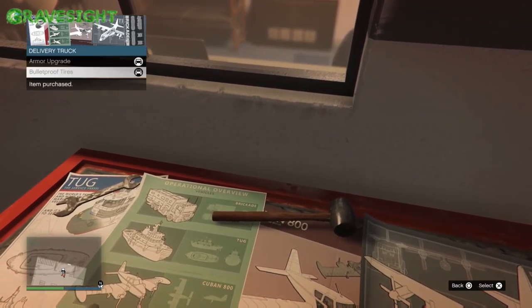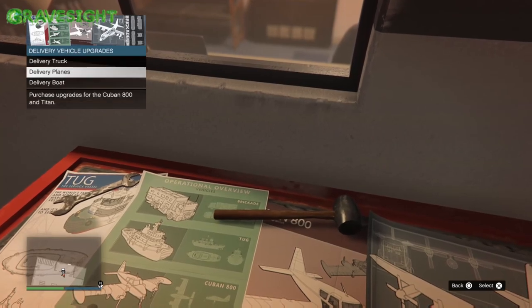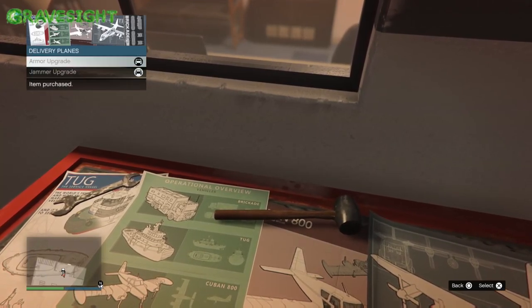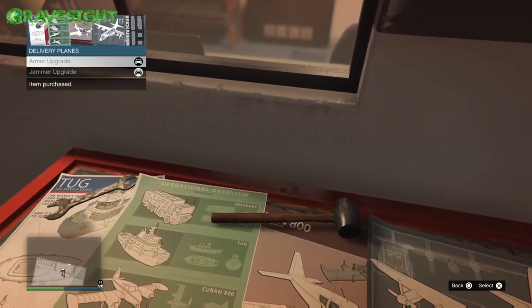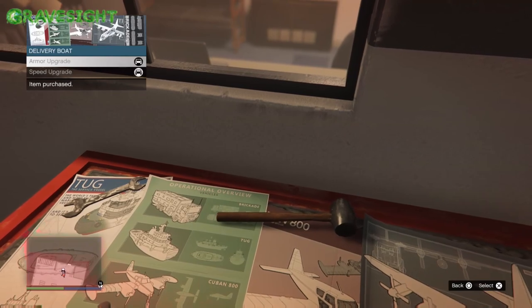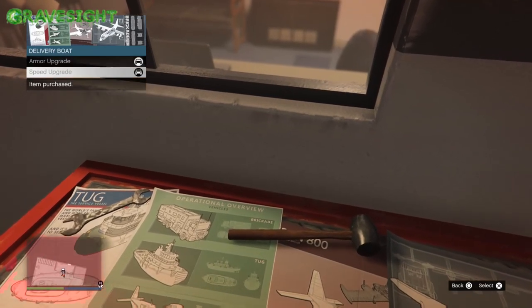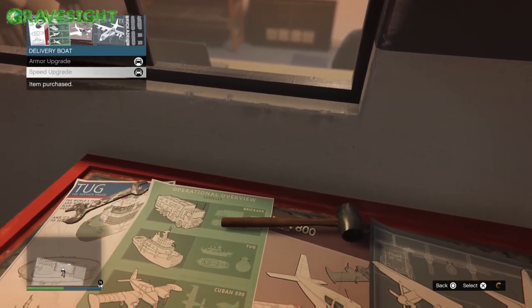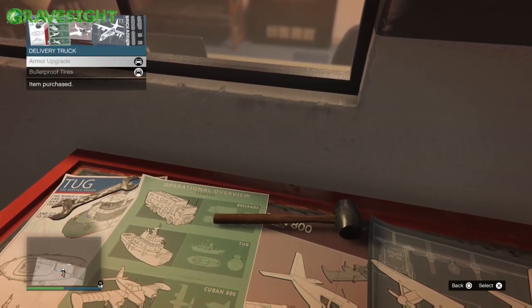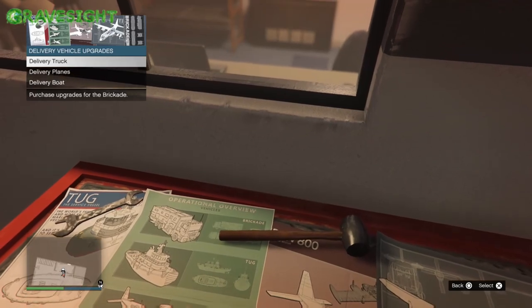We have the truck, we have an airplane, and we have a boat. There are a lot of different upgrades here — mainly armor and bulletproof tires for the truck. Then we have armor and speed for the boat, and you're gonna be getting a tugboat every time, so you definitely want to go after that. And then armor and a jammer for the Titan.